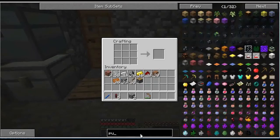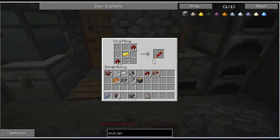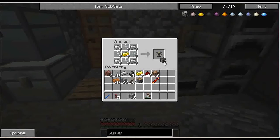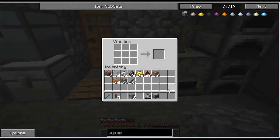I want to make the pulverizer. It needs a piston, some flint, a machine frame, a redstone reception coil, and copper ingots. The reception coil is redstone around gold. The machine frame is gold with glass and iron. I already have a piston, some copper, and flint — I should have everything I need. There we go, there's a pulverizer.